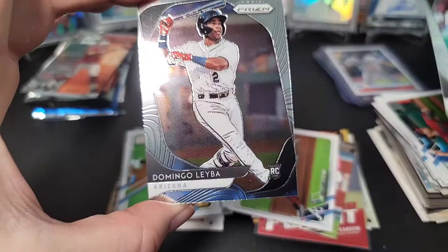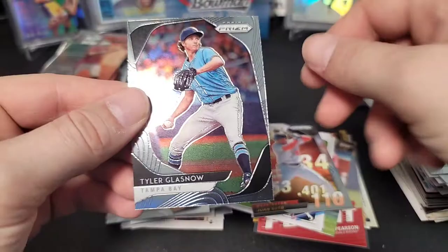Last baseball pack: 2020 Prism. We get Anthony Rendon, Domingo Leyba rookie, Juan Soto insert — that's cool — Tyler Glasnow, and Sandy Alcántara.